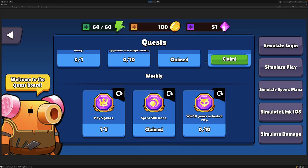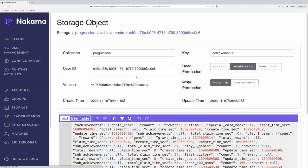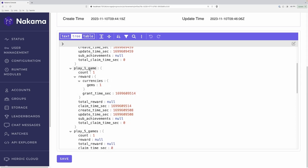Let's head back over to the Nakama console and see what this looks like inside the storage engine. For the user that we're logged in as, you can see their current storage objects listed here. You'll see that they have an InventoryItems storage object as well as an Achievements progression object. Let's go into the Achievements one and take a look at the JSON structure in the tree view. Here you'll see that for the Apple Link achievement, their count is 1, they received a reward with the special card back, and the grant time has been populated. You'll also see the time that the user claimed the reward. Scrolling down, you'll see the same for Play 1 game — a count of 1, a grant time, what reward they received, and that they claimed it.